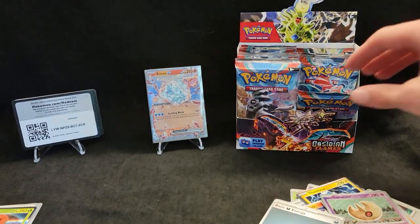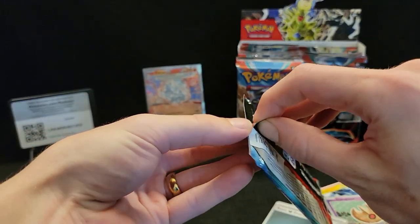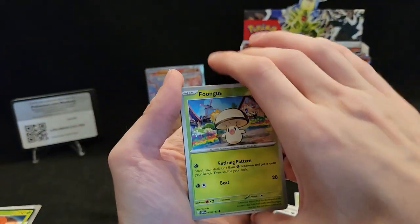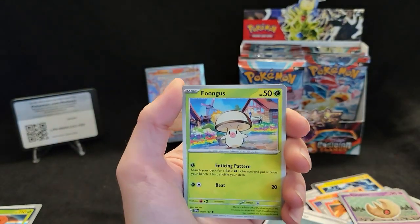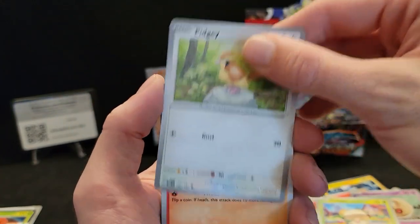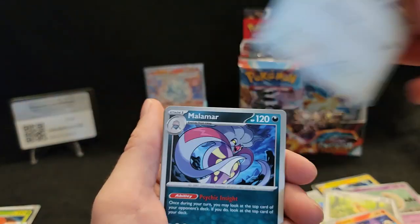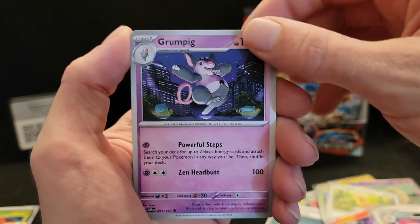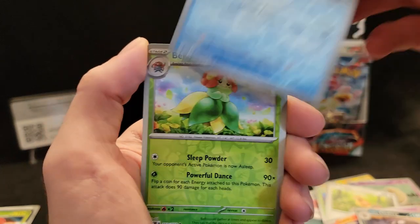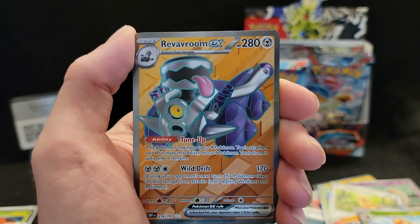We've got a good stack of cards to go through at the end of this from our pulls. Let's keep going. I think I saw a little something but with these new packs you can easily get tricked because of the silver quarter. Foongus, Pidgey, Litwick, young Goose, Malamar, Grumpig, Clodsire, Tempura reverse, reverse Blossom, and a Reverum EX!